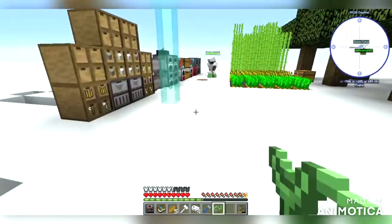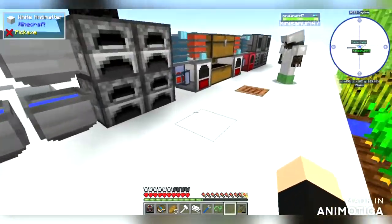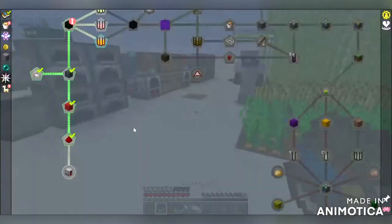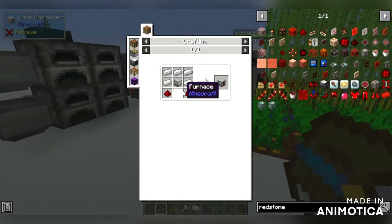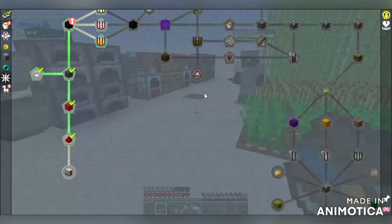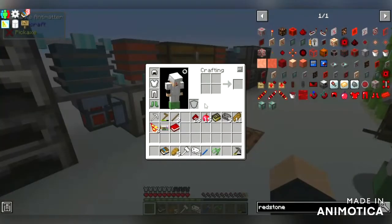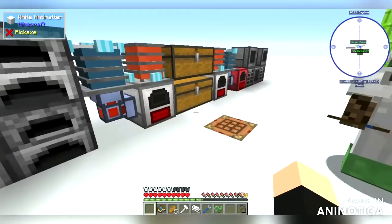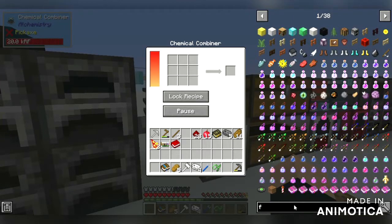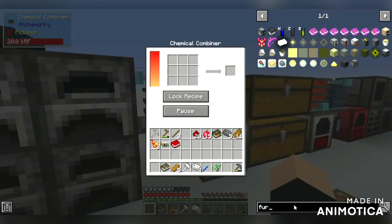For now let's leave it in the chest. What am I doing? An energy furnace - generators need iron, redstone, a furnace, and a machine block, which is iron, redstone, and a chest. We need redstone - oh I have it, I have 28, so I think it's 10 we need.